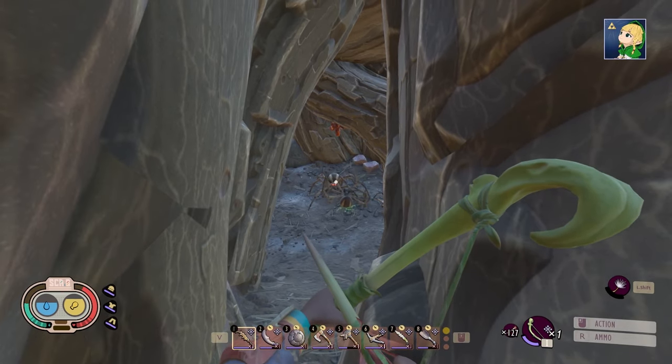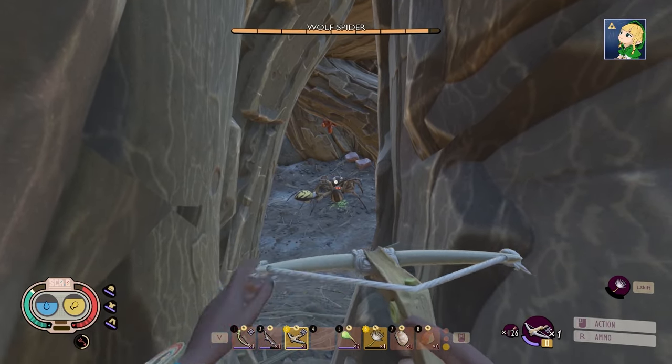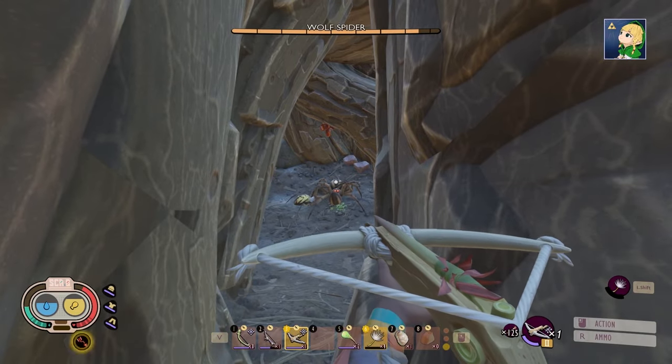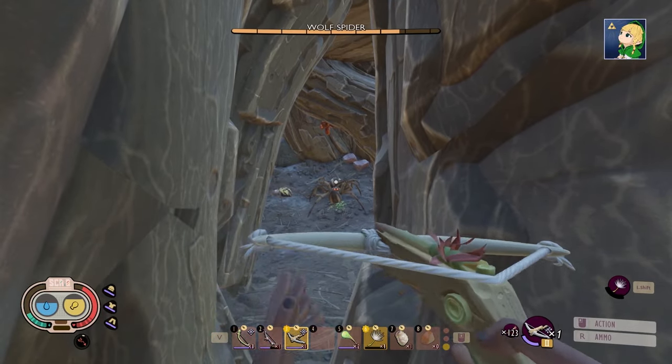And there we go — easy wolf spider kill. So basically, if you have a better bow like the crow crossbow, you can take them out with a lot less arrows. But you'll need at least 100 arrows per wolf spider as a safe bet so that you don't get stuck in here with no option out. You want to make sure you can kill them with your arrows.